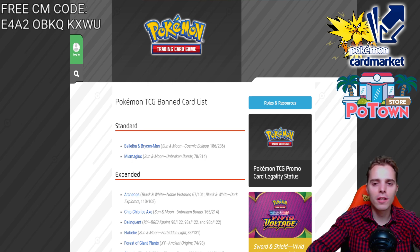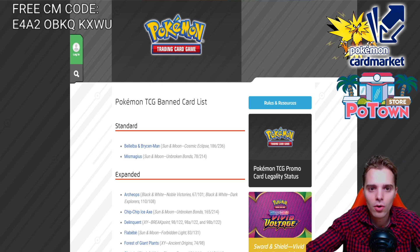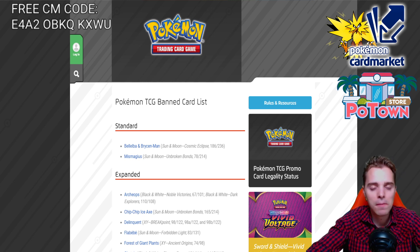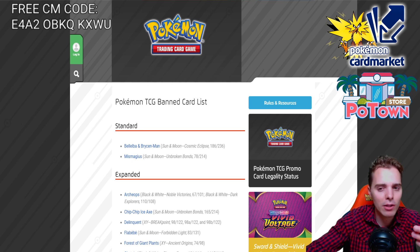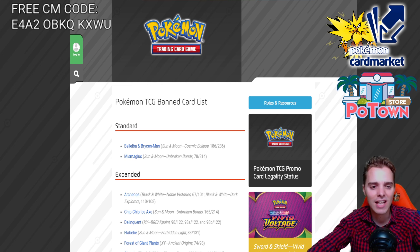So as you can see — a free CardMarket 5 euro coupon code for one lucky person. If you are the person that gets this code, be sure to let me know in the comment section what you're going to buy with it. It's a perfect place for European players to buy and sell cards. On the other hand, we have Potown Store, my other sponsor. If you're looking for TCGO code cards, they have everything from Champions Path to older sets, promo codes — they have everything. And they will have Vivid Voltage up in stock very, very shortly. Hopefully you guys enjoyed this video and me rambling on about the banned cards. Even though I don't play expanded, it's still nice to give the news to all of you lovely subscribers. I wish you all a very fantastic rest of your day. Subscribe for more and I'll see you guys in the next one.